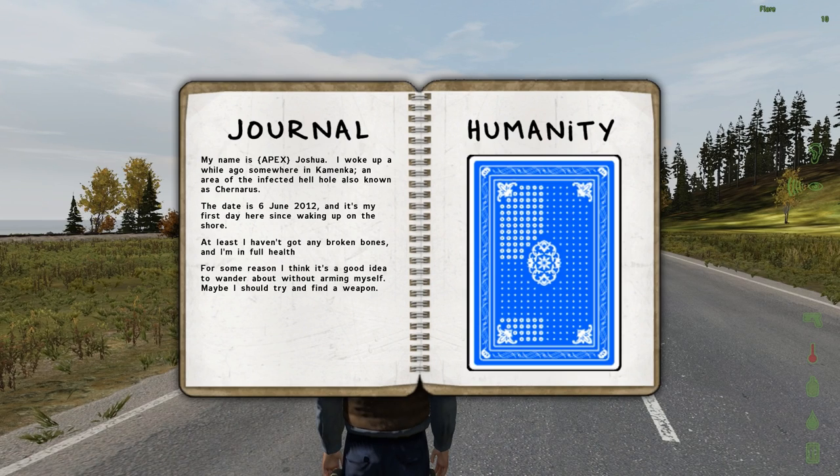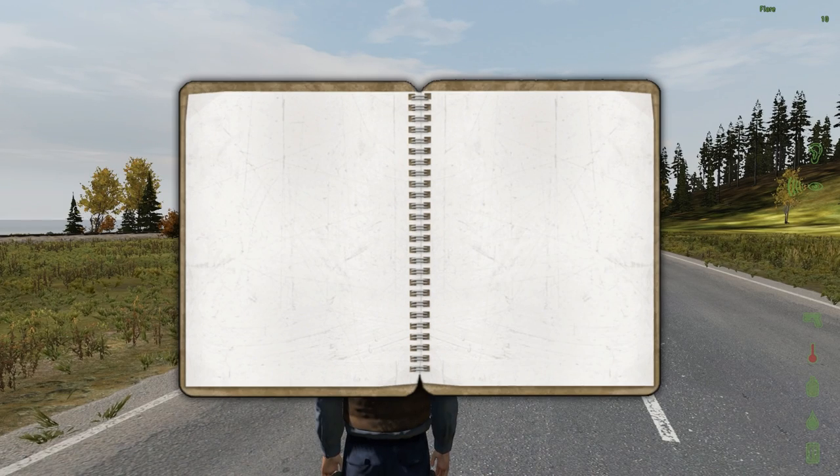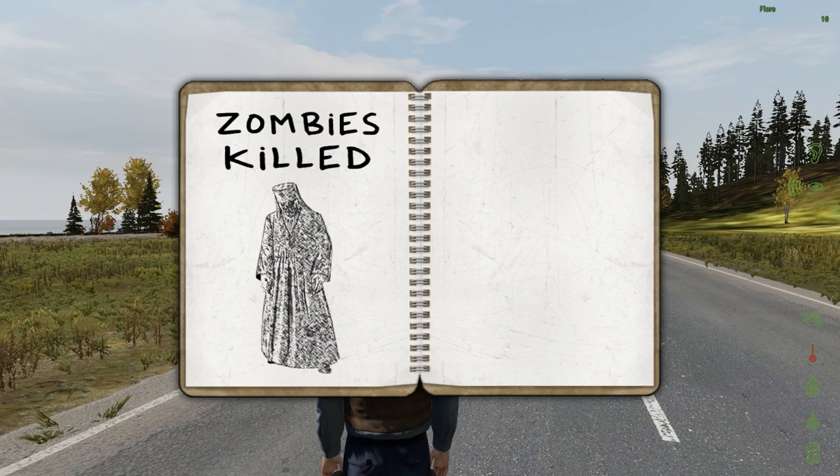My name is Apex Joshua - woke up a while ago somewhere in Kaminka, an area of an affected hellhole also known as Chernarus. The date is 6th of June 2012. It's my first day since waking up on the shore. At least I haven't got any broken bones and I'm in full health. This section shows your humanity - I'm not sure how it works, maybe it turns red when your humanity's bad.